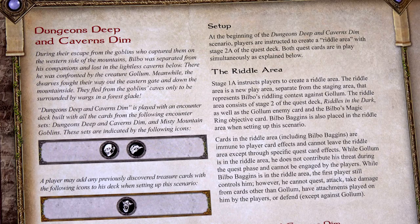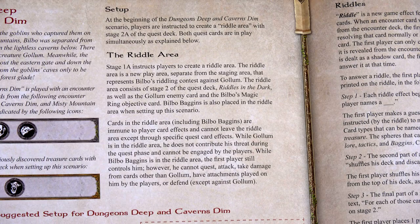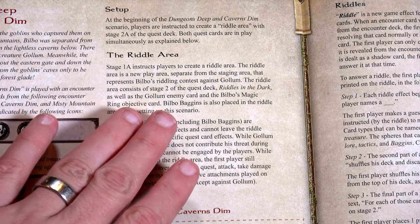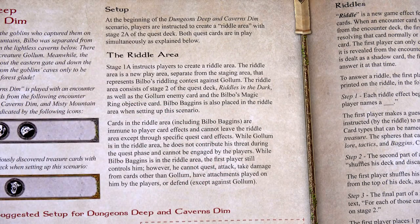We've got to first get Bilbo to find his ring and escape Gollum. During their escape from the goblins who captured them on the western side of the mountains, Bilbo was separated from his companions and lost in the lightless caverns below. There he was confronted by the creature Gollum. Meanwhile the dwarves fought their way out of the eastern gate and down the mountainside, fleeing from the goblin caves only to be surrounded by wargs in the forest glade. In this quest we have what's called the Riddle Area — a new play area separate from the staging area, representing Bilbo riddling against Gollum.